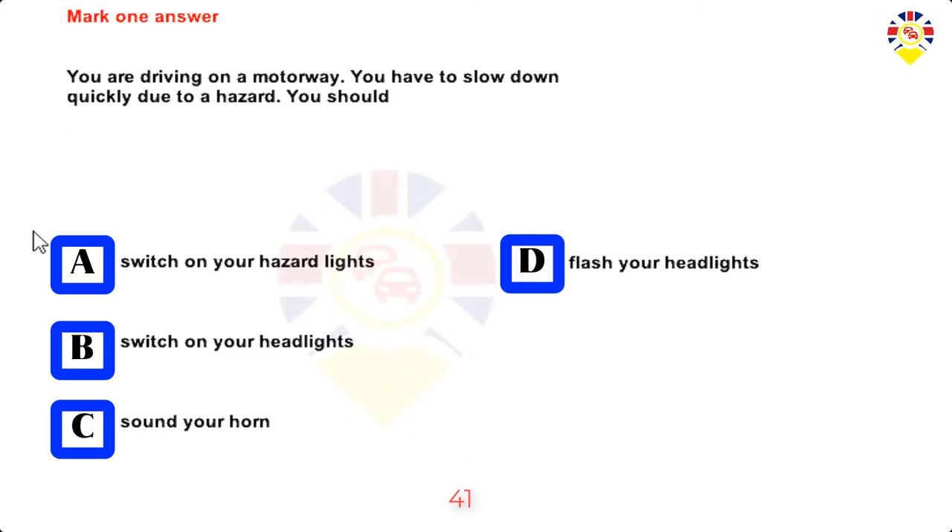Mark one answer. You are driving on a motorway. You have to slow down quickly due to a hazard. You should: switch on your hazard lights, switch on your headlights, sound your horn, or flash your headlights. Answer: Switch on your hazard lights.